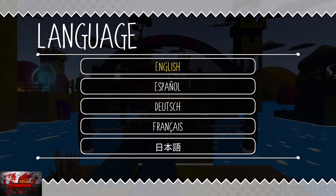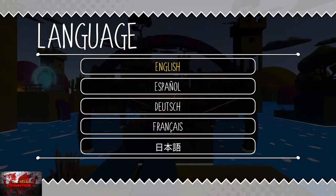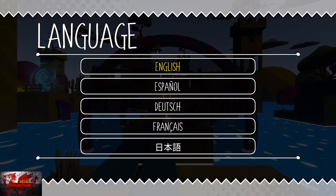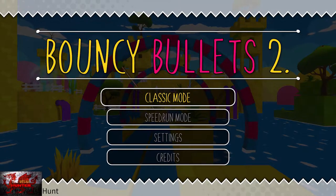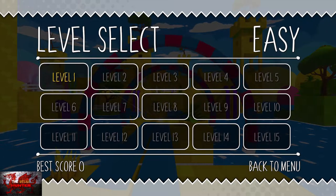Overall, depending on deaths, you may be looking at around 15 to 30 minutes to complete. So with all that being said, let us begin. Press English or whatever your preferred language is, click on classic mode, easy world, and level 1.